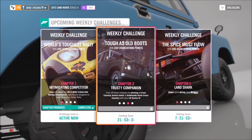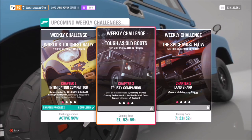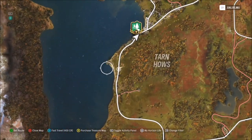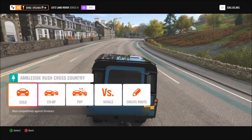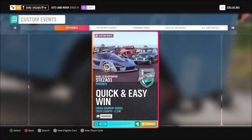The second challenge wants you to win a cross country series event at Ambleside Rush Cross Country. This race is located in the bottom left corner of the map. Go to solo, hit custom events, and type in the share code 622388275, which will bring up my race called Quick and Easy Win.